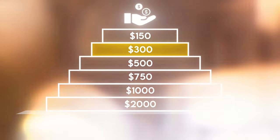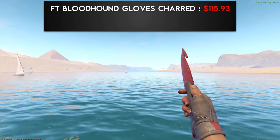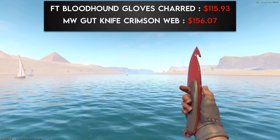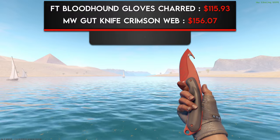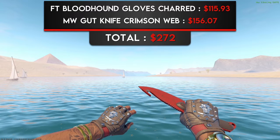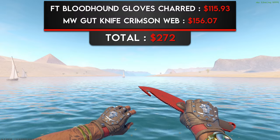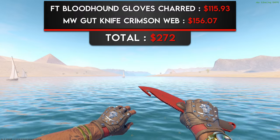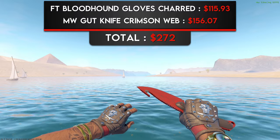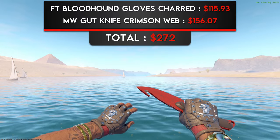Next up, we have the $300 combinations. The first combo is a pair of Field-Tested Bloodhound Gloves Charred with a Minimal Wear Gut Knife Crimson Web. This color combination is a nice middle ground between the dull colors in the $150 combos and the upcoming brighter colors. The dark gray webs on the blade of the knife match perfectly with the black leather on the gloves, the red mesh matches extremely well with the red blade, and the silver decal on the gloves is like the shining cherry on top.